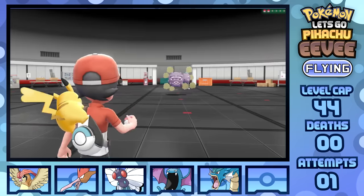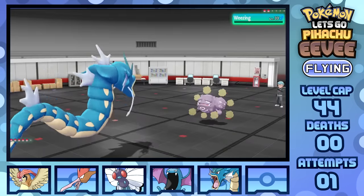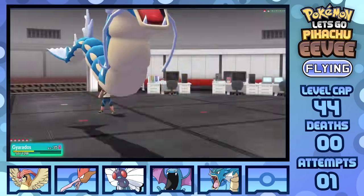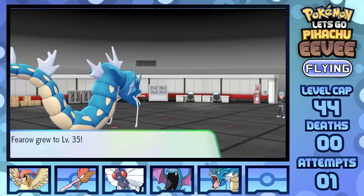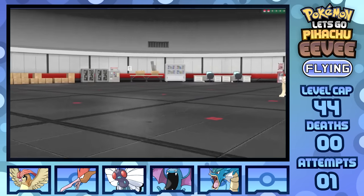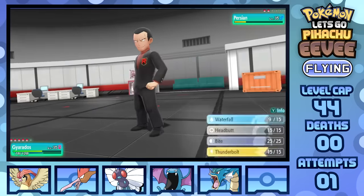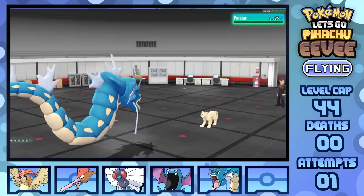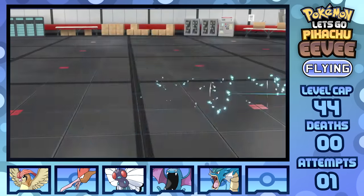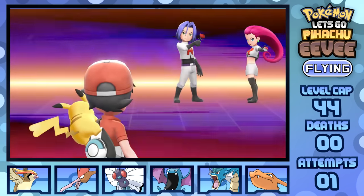Archer is second in the lineup, leading with Weezing as I go with Gyarados — going for Waterfall for over half as Sludge Bomb does a quarter, KOing. Golbat leads next but even two Crunches only brings Gyarados to slightly below half HP, as two Waterfalls finishes the fight. Then it's Giovanni — two Pokémon is no match for Gyarados, as Persian leads, hitting Fake Out and Slash for less than half before Waterfall hits for over half, KOing following a second non-crit Slash. Rhyhorn comes out second and dies immediately to Waterfall to net me the win.